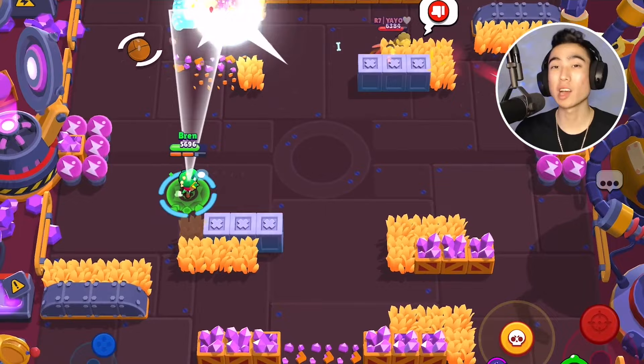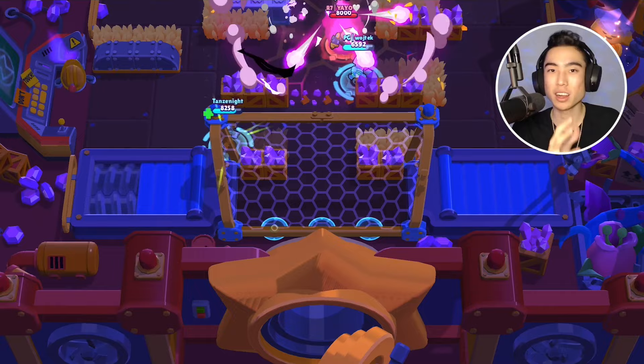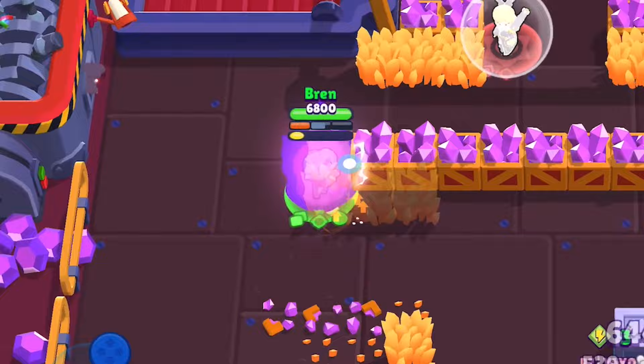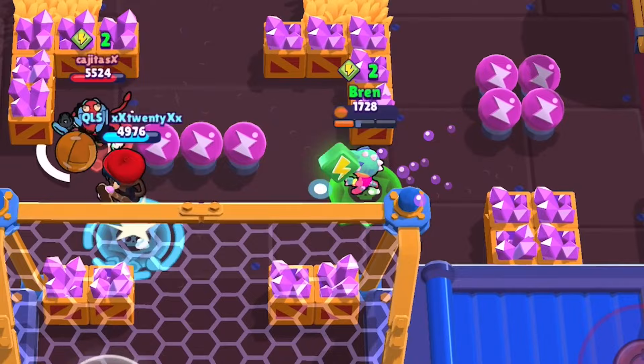For gears, start with the Lingering Smoke mythic gear — this increases Leon's super duration from six seconds to eight seconds. No matter which star power you use, you should equip this gear. With Smoke Trails you get two extra seconds to cover more ground, and with Invisiheel you get an extra 2720 health from the two additional seconds of healing, which may save your life.